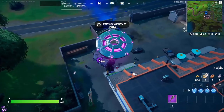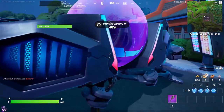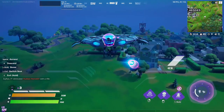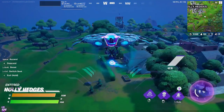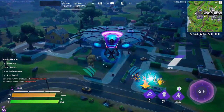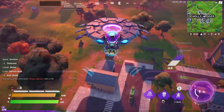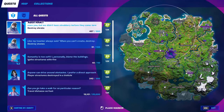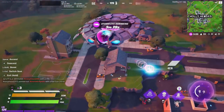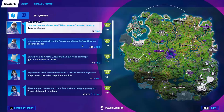Once you steal the UFO, use it to destroy shrubs. You need to destroy 500 shrubs across five stages — I did it in two games. During the process you can also destroy trees up to 2500. Using the UFO you can destroy six shrubs at the same time, which is really efficient.